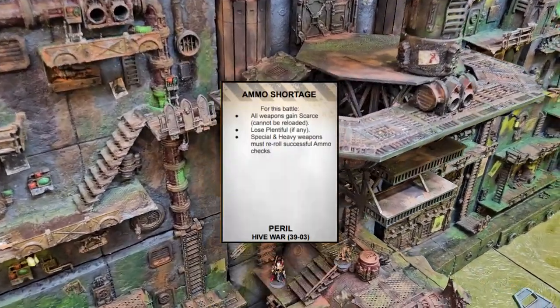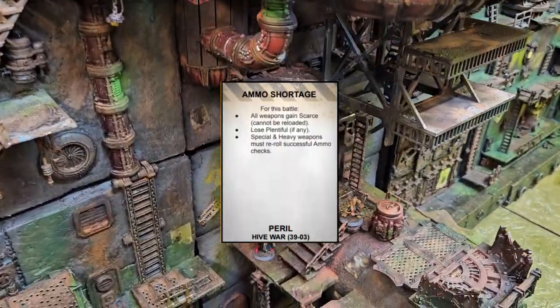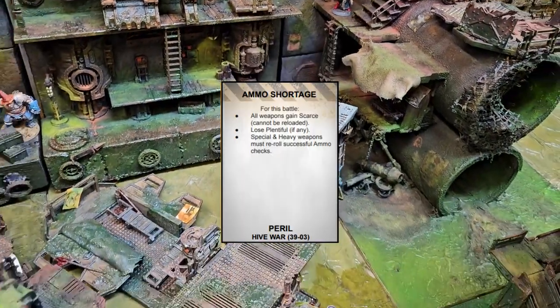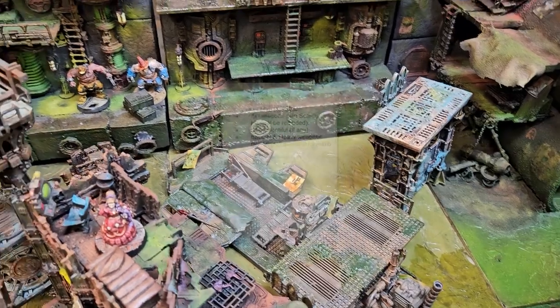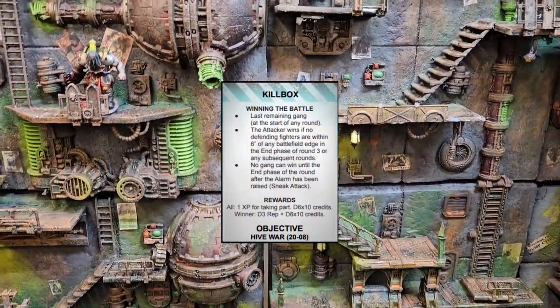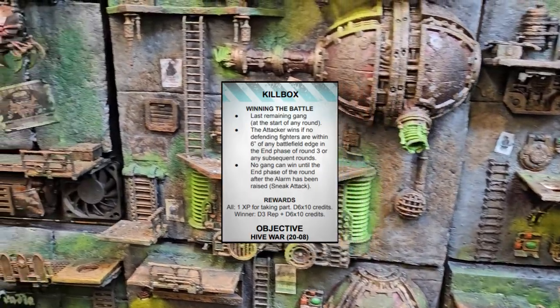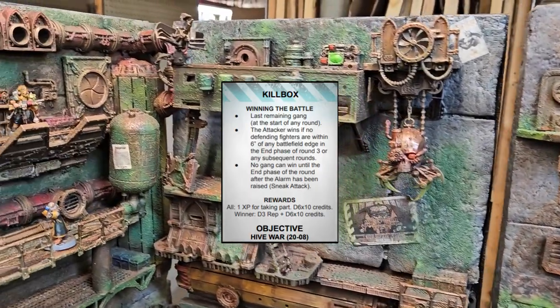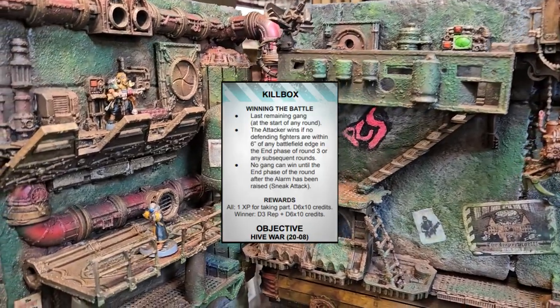Ammo Shortage makes all weapons gain the scarce trait and lose the plentiful trait if they had it. In addition, Heavy and Special Weapons must re-roll successful ammo checks. Kill Box explains how to win and what rewards the gangs would receive. Basically, the battle ends if there is only one gang with fighters left.